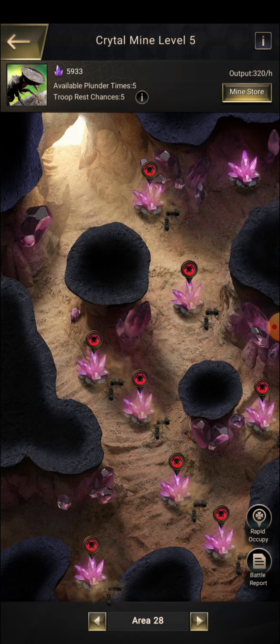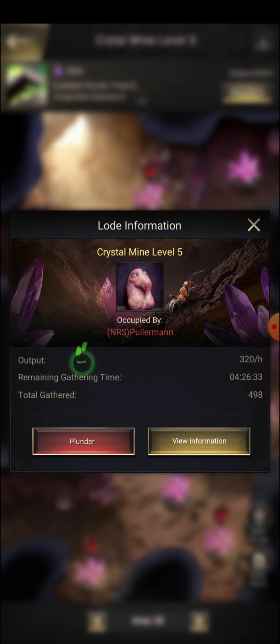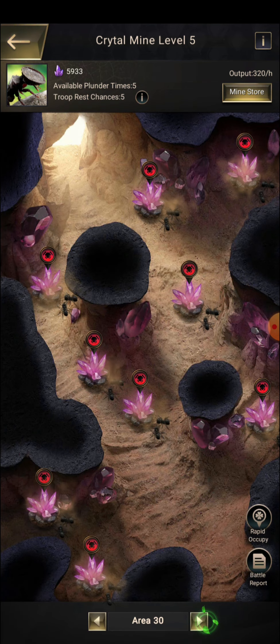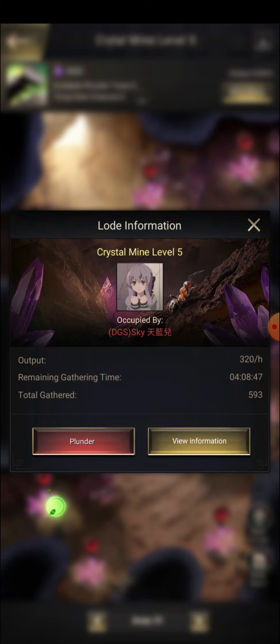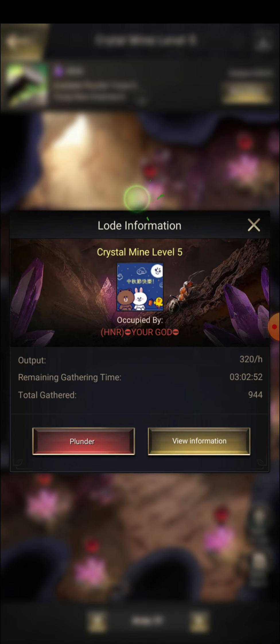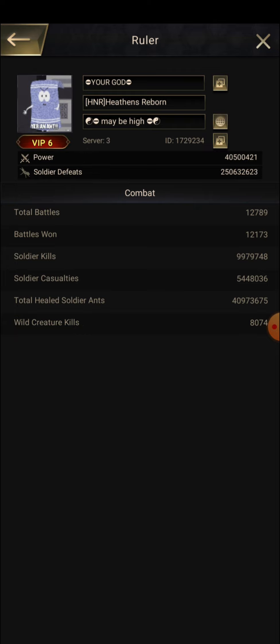If I enter in this mine I can get 320 per hour. A lot of guys were asking how do you gather more than a thousand. If I go back to my account and check out my gatherings, I can see 1800, 1300, 1100 — maximum time I am gathering more than a thousand.